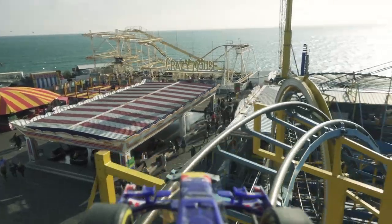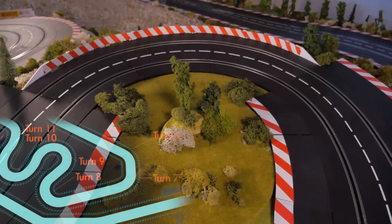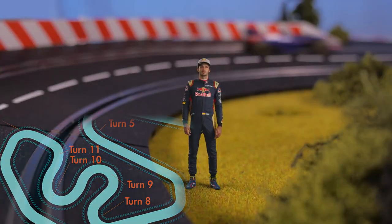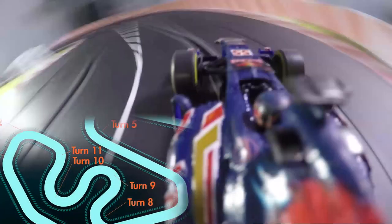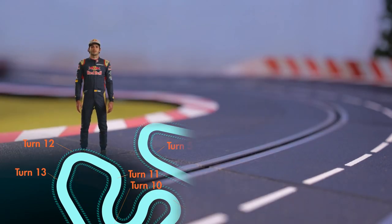It's known for being a bit of a roller coaster because of its altitude changes. In Turn 10 we downshift to second gear — probably the slowest corner on the track. We exit and just manage to go flat through Turn 11 into Turn 13, the last corner of the track.